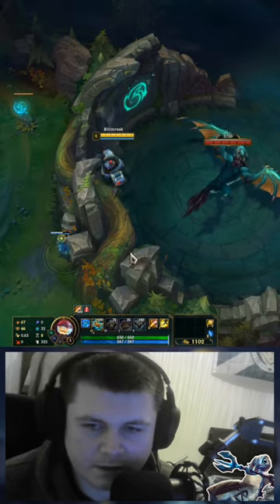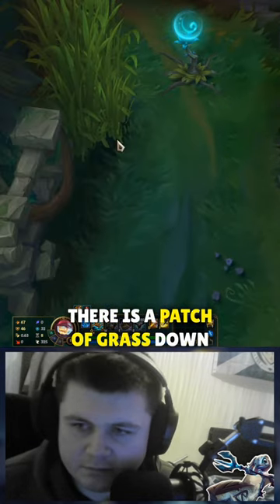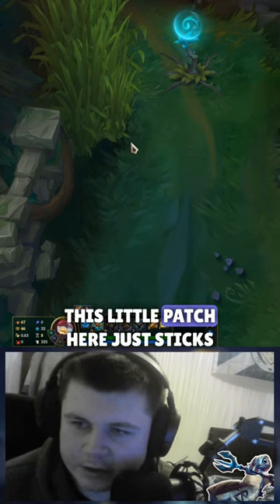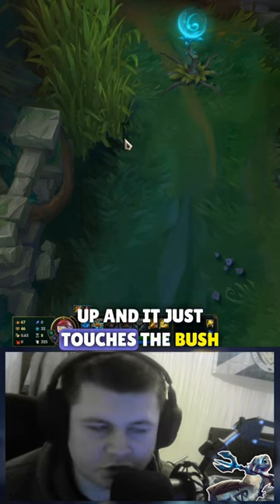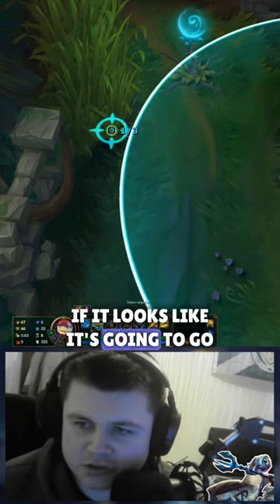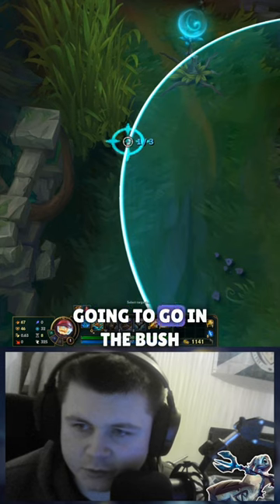Click on that. I can then re-centre the camera on Blitzcrank. There is a patch of grass down here — you see this little patch that just sticks up and touches the bush. That's where you want to drop the ward. If it looks like it's going to go in the bush, it won't work. It has to not be looking like it's going to go in the bush.